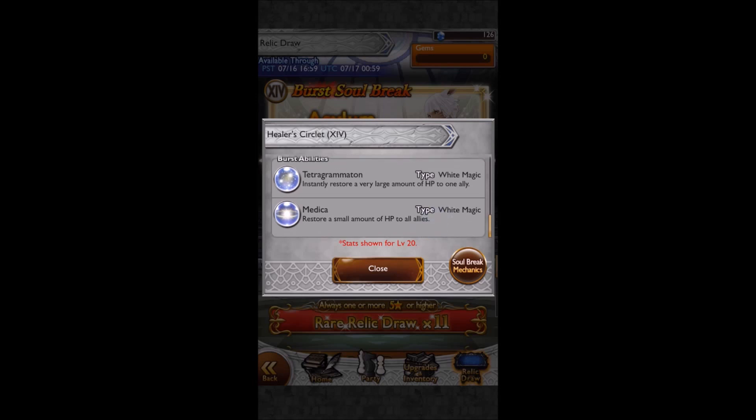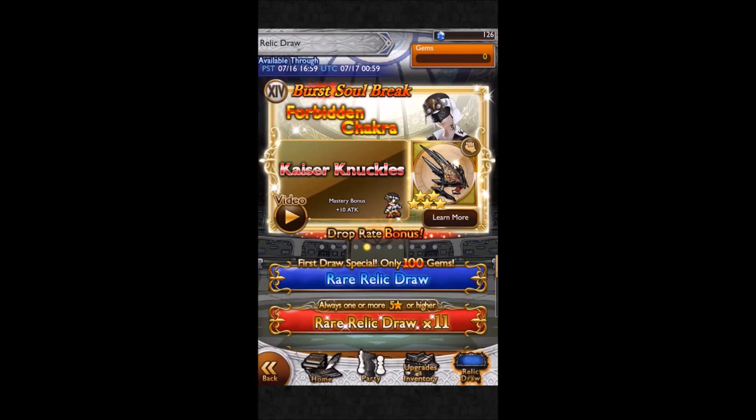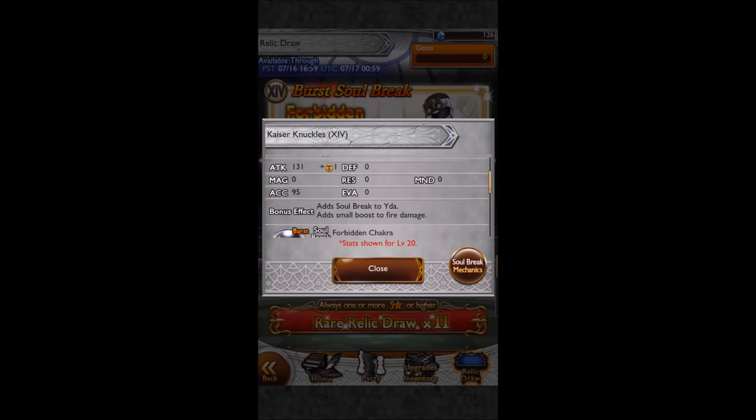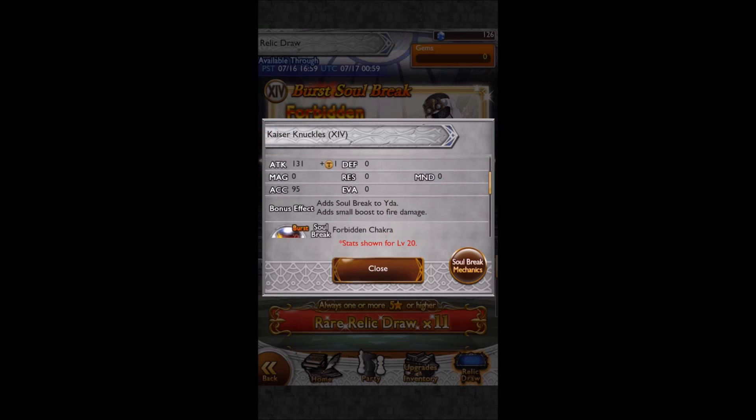Tetragrammaton instantly restores a very large amount of HP to one ally, and Medica restores a smaller amount of HP to all allies. I use Tetragrammaton quite a lot. I've heard that Medica is probably the best one to use, but I still find Tetragrammaton a lot more useful in the Apocalypse battles - but I could be wrong, so don't go on my judgment.